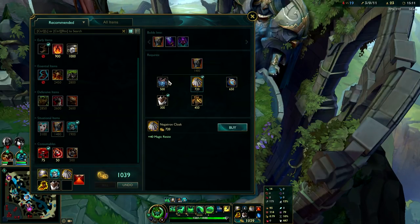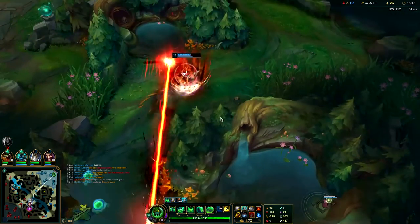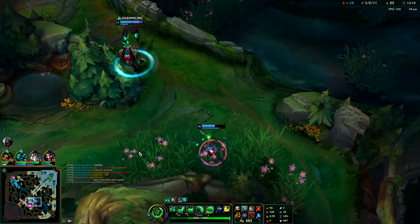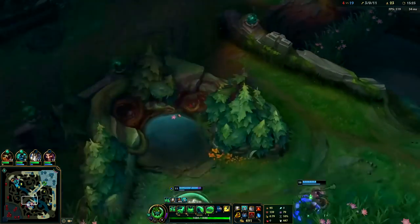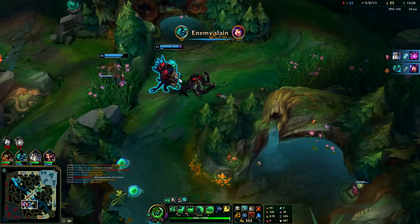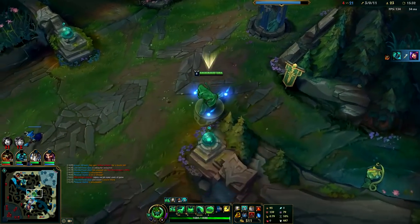Let's go for our Gargoyle Stone Plate. Vel'Koz is in trouble. Zac is a pretty good counter to Vel'Koz because you can do enough damage to easily kill him in lane phase. On top of that, Vel'Koz has to stand still to R, and Zac can punish that with his E.